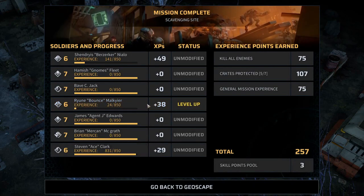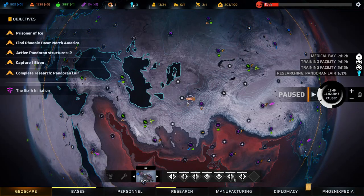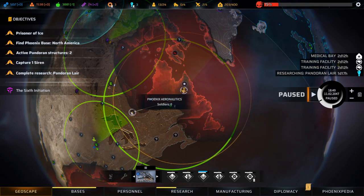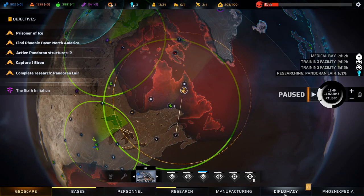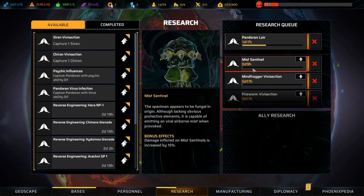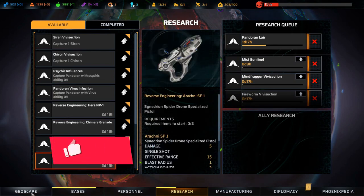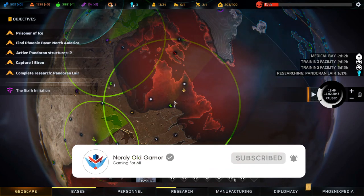Let's head back to the geoscape. Scavenging site cleared - we got 100 tech, 300 materials, and 100 food and some stuff, very nice. We're heading down to the next one. After we clear this one we'll head to base and then head up here and do this sixth initiation mission. Let's have a look at diplomacy - we're at 74 percent. Research: we can do mist central, mind fragger, and fire burn dissection because we captured those in the last mission. Getting stuff researched is always good. That is going to be it for this episode - thank you very much for watching, I hope you enjoyed it. If you did why not leave a like and subscribe, and I'll see you next time.